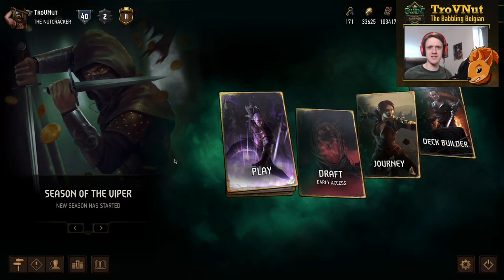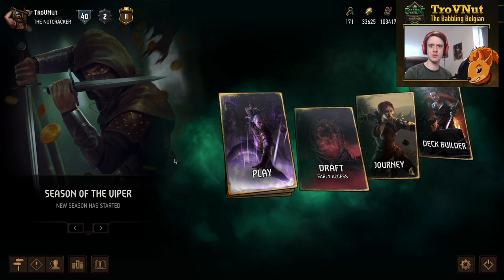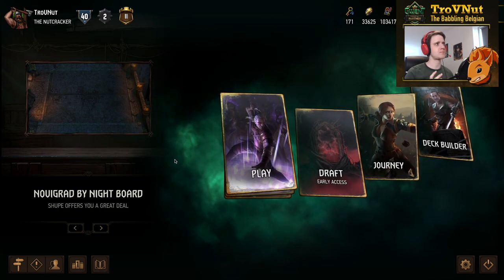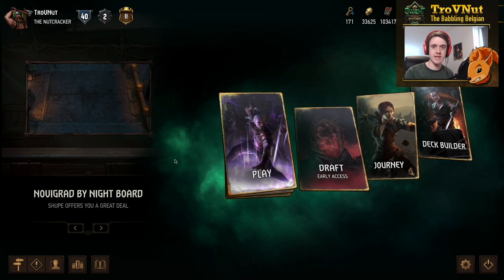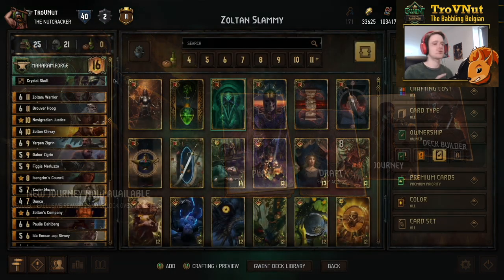Hey, what's up everybody! My name is Torfinet, the Babbling Belgian, and welcome back to Gwent Edge, the show where we talk about interesting decks to play around with. Today we're heading into a faction I haven't touched since the beginning of the previous season — we're going back into Scoia'tael, and we're going to take a deep look into the dwarfs archetype. It's time to get into the Zoltan Slammy deck.